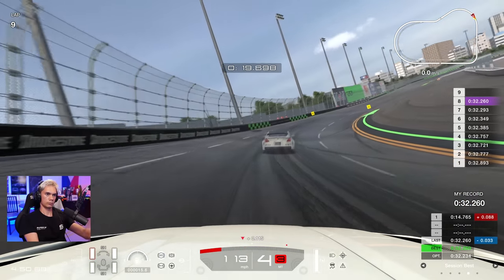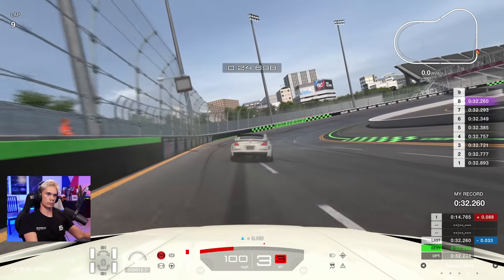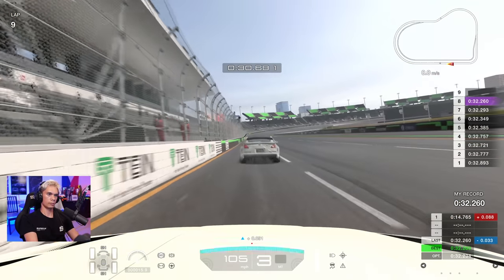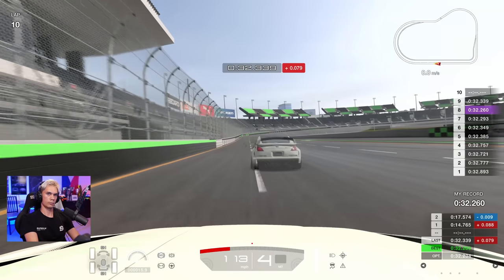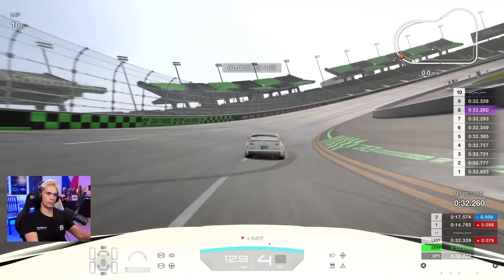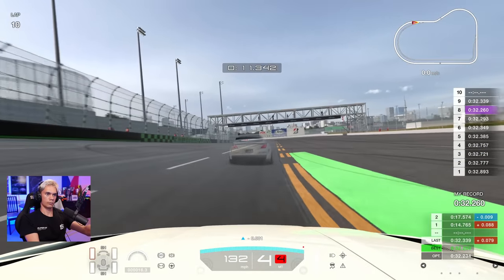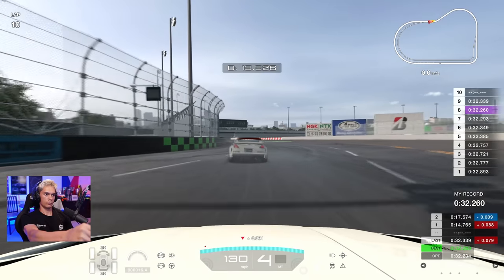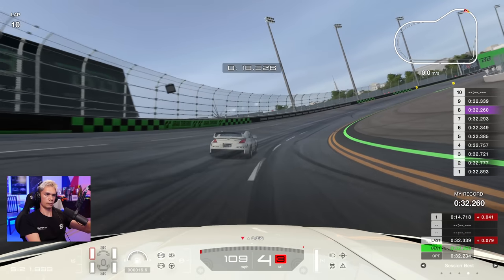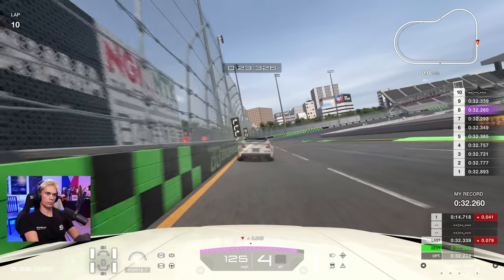A tenth down through the first split — didn't really get good purchase through that first corner. Then the last turn, turn number four at Broad Bean Raceway. Crossing the line: 32.3 — not an improvement. On lap 10, riding high looking for those two green markers on the wall then coming back down to touch the green apron on the right-hand side. That really gives you a good angle into the left where you can carry so much speed. Slightly down here by half a tenth.